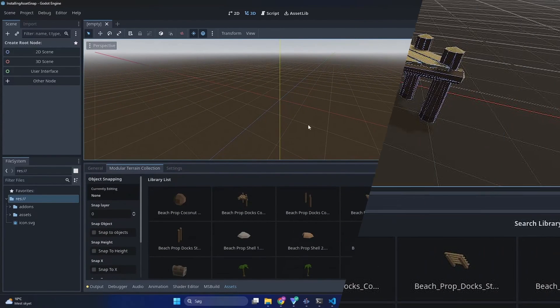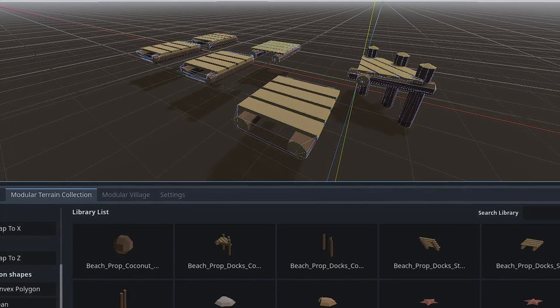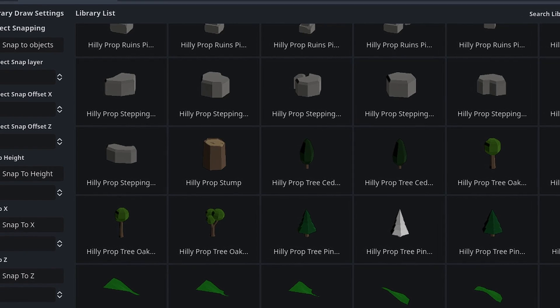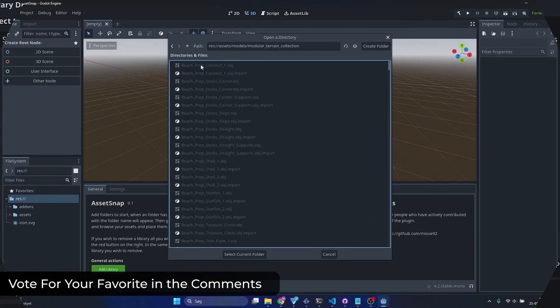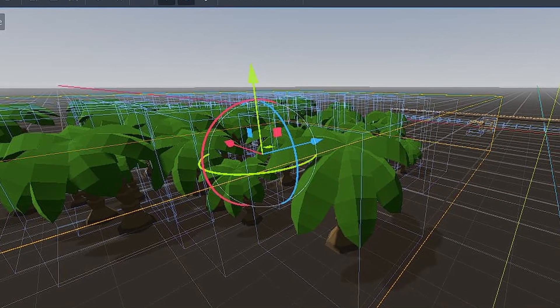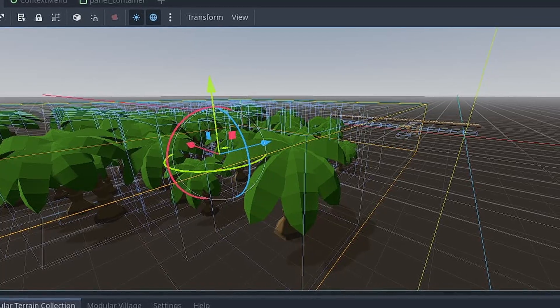including the creation of libraries, model snapping to X, Y, and Z axes, and other models, array and scatter modifiers, drag-add models, randomized rotation and scale, continuous placement, auto collisions, and persistent spawn settings. You can check out the install and setup videos by the author and download the add-on via GitHub.